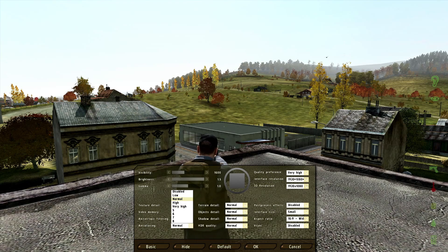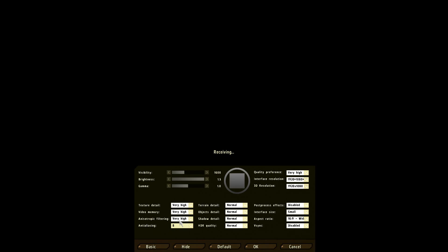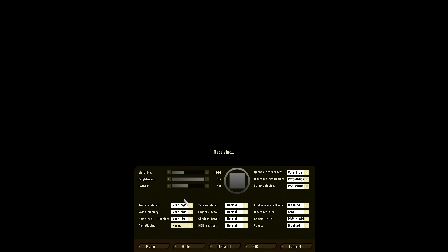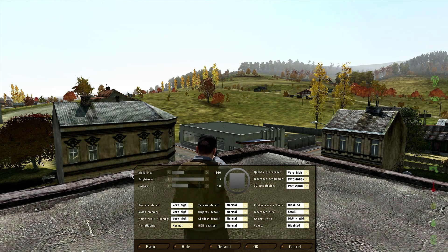Anti-aliasing is another one for debate — it makes things further away look sharper. At setting 8 the buildings look a lot sharper but it massively affects your frame rate; mine dropped to 17. I keep mine at normal — it still looks good and is better for frames per second, videos, and streams. The jagged edges on building tops aren't fully smoothed out at normal, but it's a good balance between gameplay and frame rate.